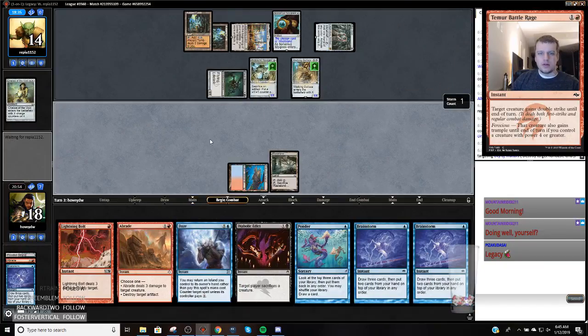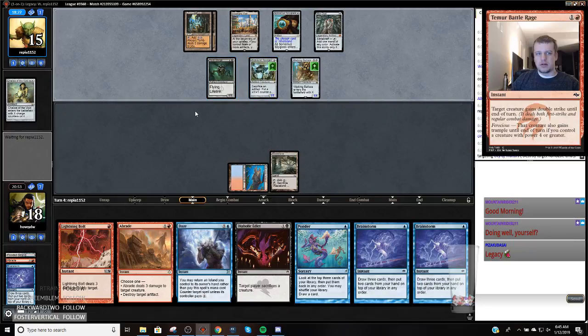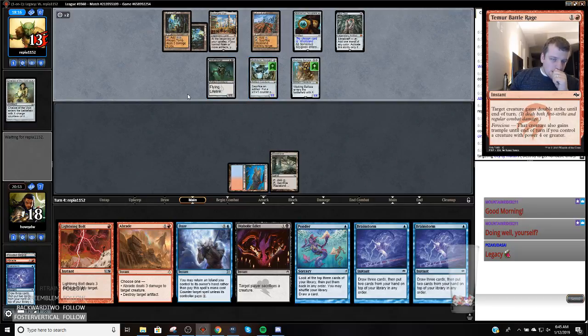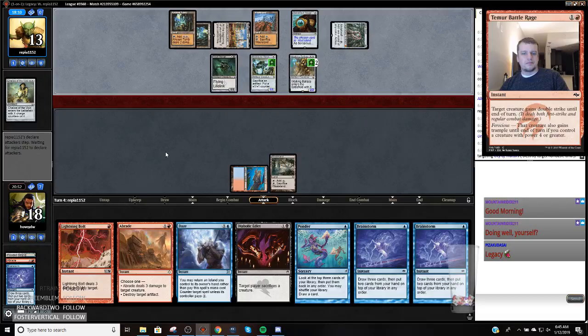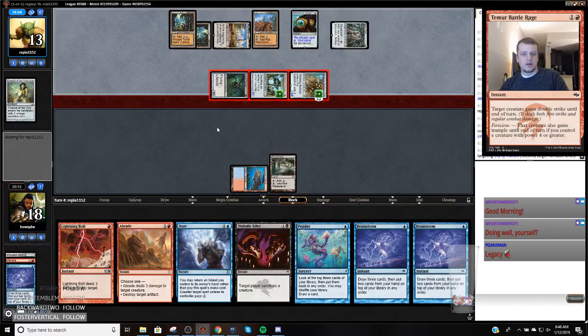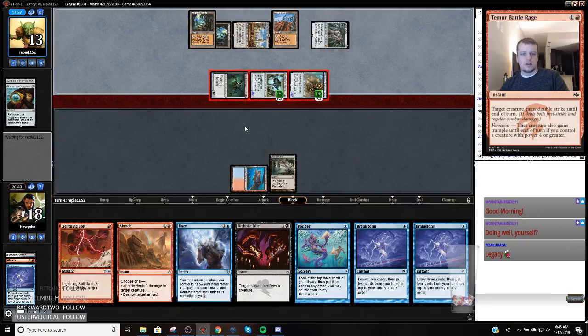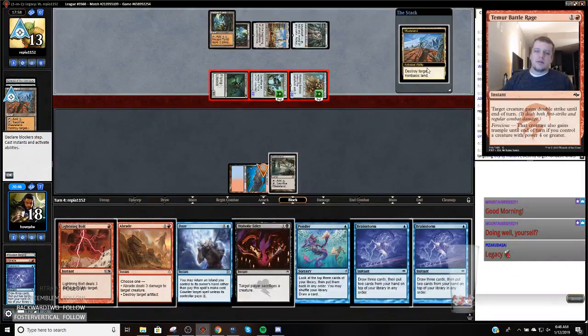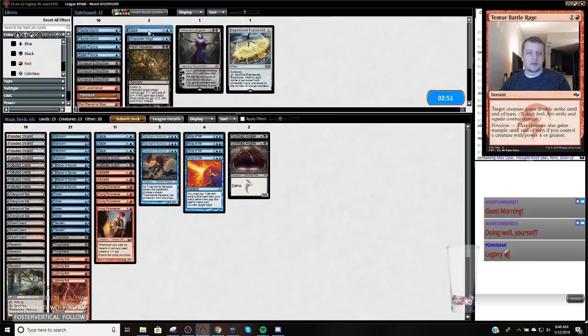Now I'm dead. Maybe I should have just Abraded this. I don't know if casting one spell at a time is actually going to win me the game. Now we have to slow down — I can't kill this Arcbound Ravager. This Ravager is just going to be so annoying. And now they're going to Waste me. We're dead — that Wasteland is going to get us. Maybe I got greedy there; I should have just Abraded the Ravager. Probably should have.